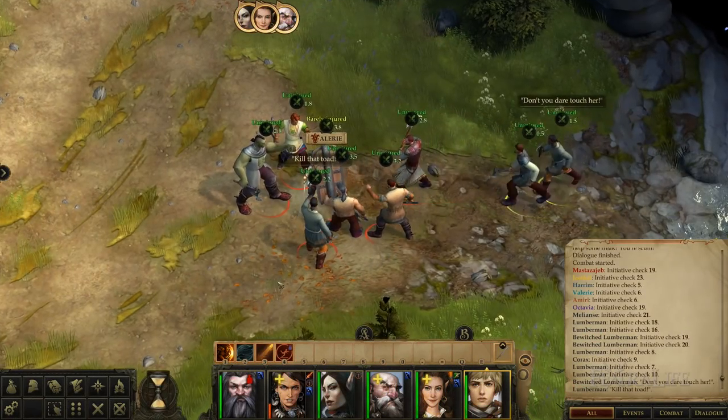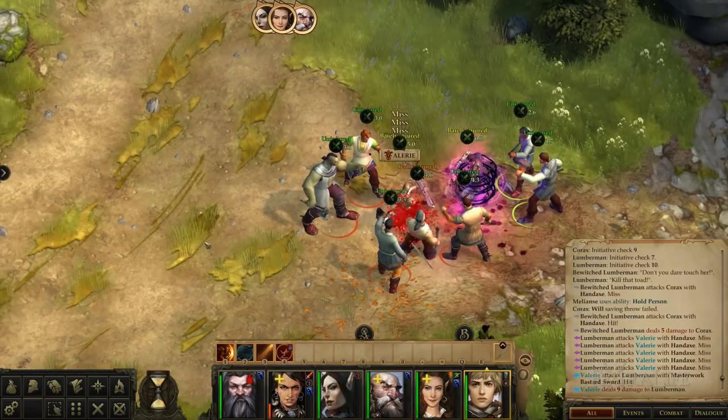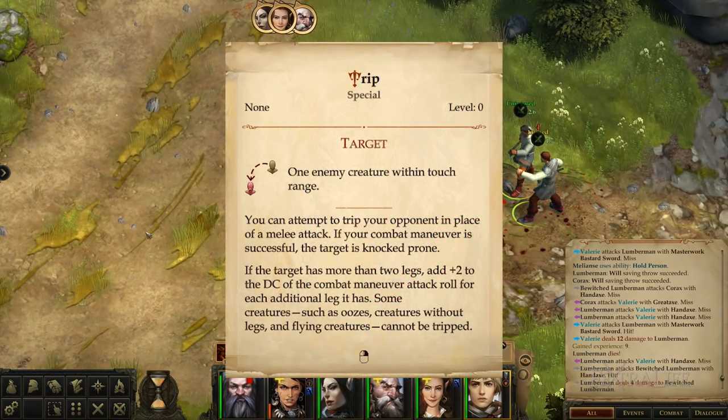This build focuses exclusively on being very tanky by having an extremely high armor class. The downside is that she won't hit very hard with her attacks, but that is not what Valerie is here for. However, we are going to use the combat maneuver trip in a very offensive manner.